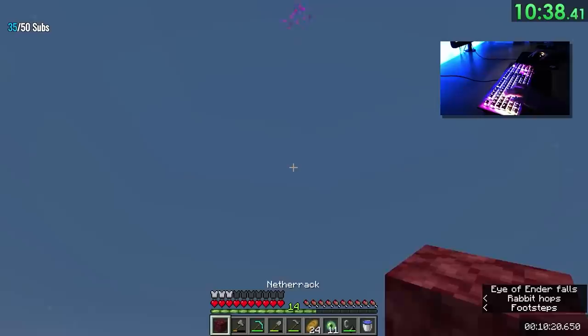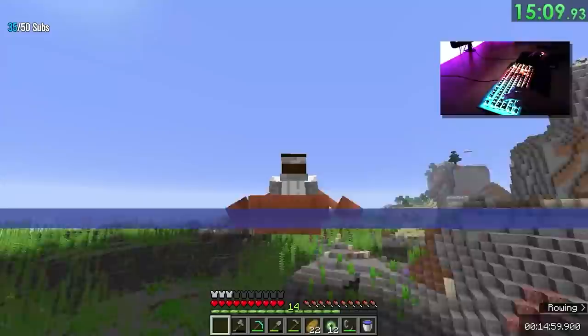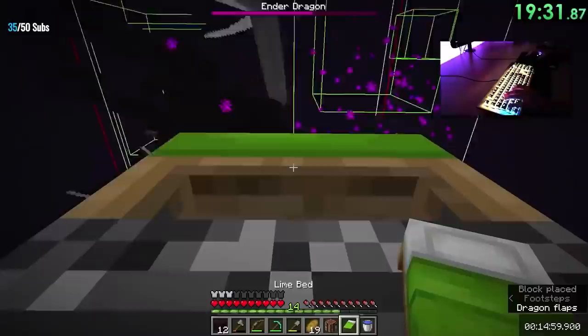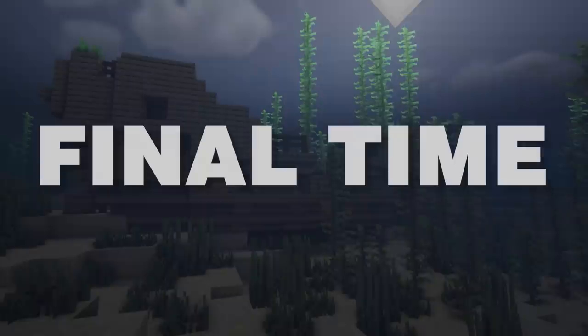The next step was to follow the path of the eye of ender to the stronghold. Once his eye of ender turned sharply, he chose a spot that seemed right and dug down. He entered the end at 16 minutes and 49 seconds, extremely far ahead of world record pace. For the first dragon perch, he landed some axe blows while bowing the dragon in between perches. On the second, he landed a few beds and took it to around 1/3 health. After more bow hits, it perched a third time and NiceTwice finally took it out with one last bed explosion.